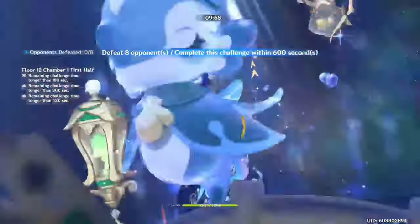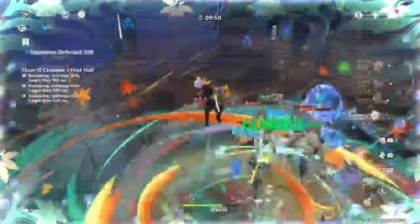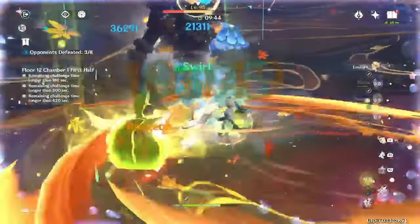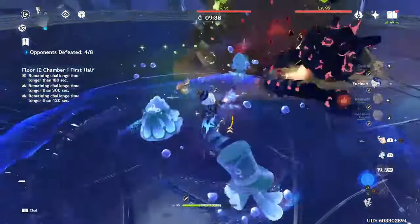For Emily's teams, she is quite restricted, as she needs there to be a burning aura on the enemy — otherwise her damage completely tanks and she won't be contributing anything. So you need a consistent source of off-field pyro application, which is quite restricting, but there are some teams that can provide this that Emily fits very well into.